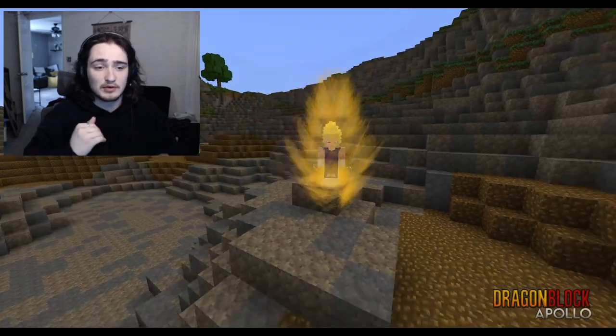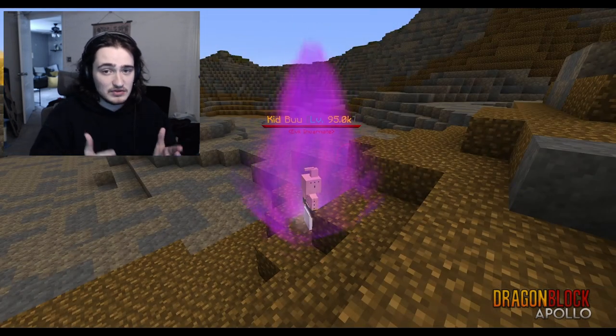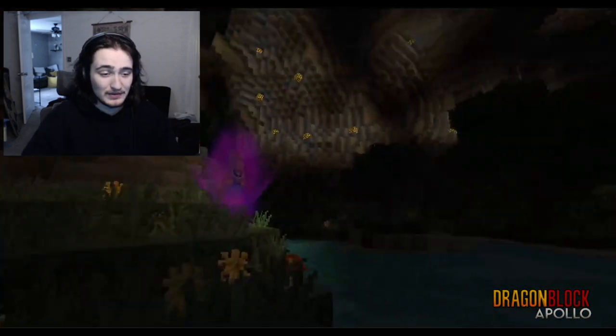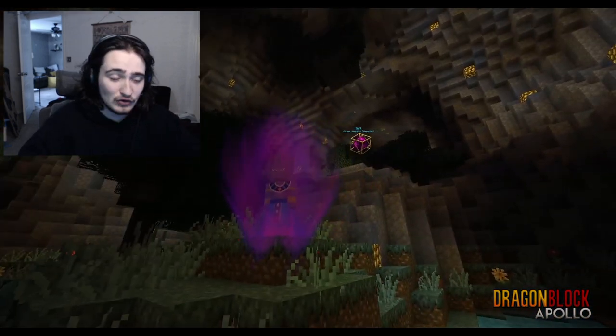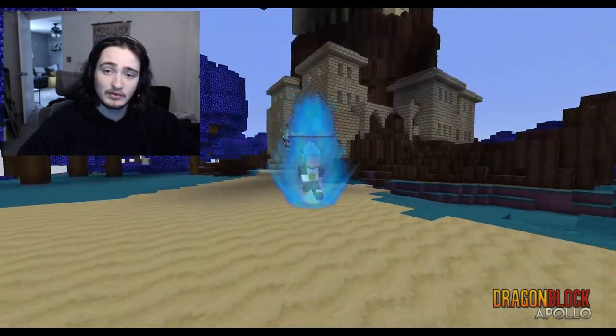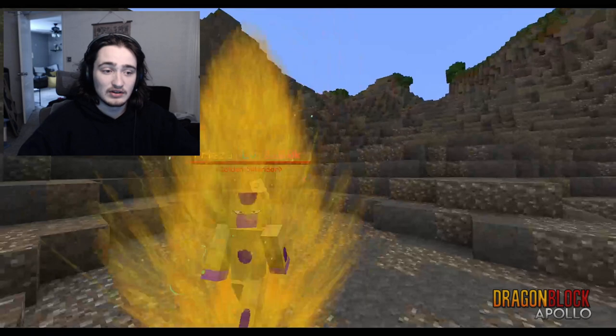As you can see, Kid Boo uses the ascended god or majin aura — just god form. Beerus got his own unique god form aura, and Blue here is just the Super Saiyan Blue aura. So reusing these auras was a big deal.